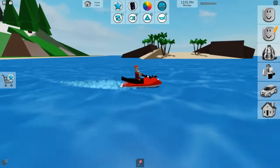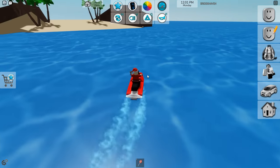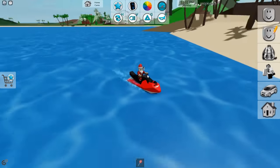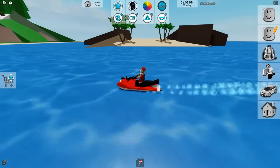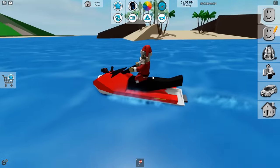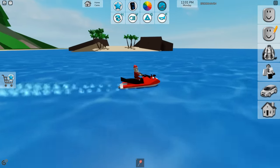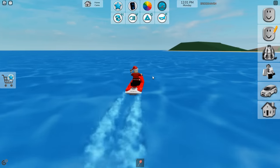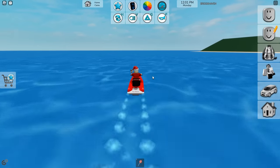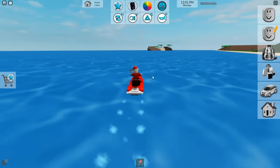All the islands are slightly different in design. Is there any secrets on these islands? Anything noteworthy? Well, on stream we did accidentally glitch inside one of the islands using Santa's sleigh. We found a secret agency bunker — no, I'm kidding. We accidentally glitched inside the island and there was nothing in there, not to my knowledge.